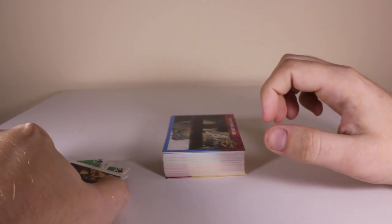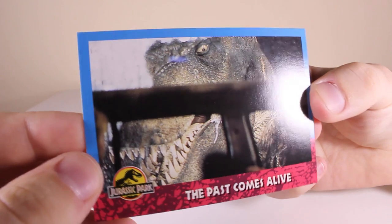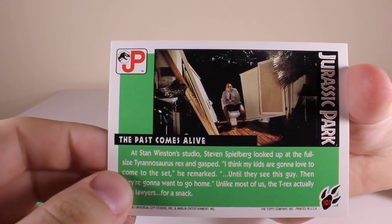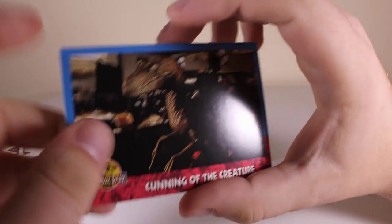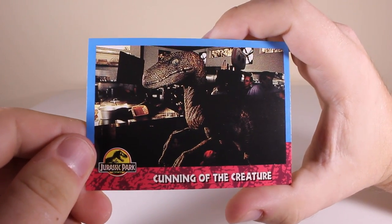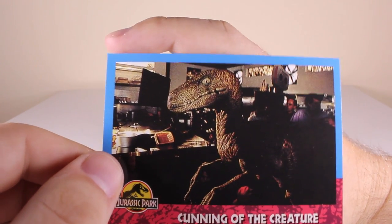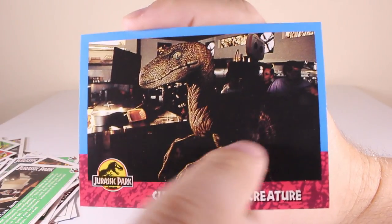Next one we've got 'The Past Comes Alive' - the T-Rex is looking into the kids in the Explorer. And there's a very funny photo of Malcolm on the toilet as the Tyrannosaurus rips down the toilet.